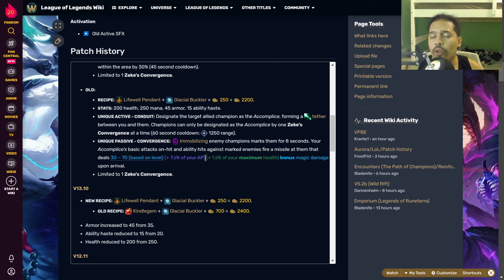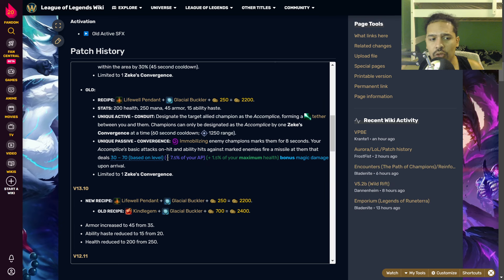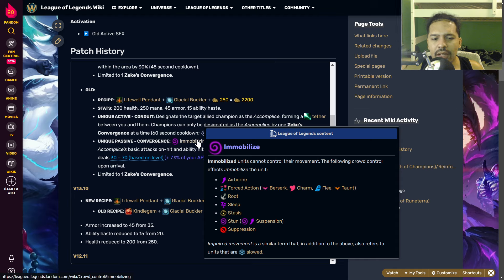Not only was the base damage a lot more than items like Ardent Censer, this was around patch 10.25, before the durability patch where they gave everybody more base stats, more base HP, armor, and stuff like that. So the passive dealt the same amount of damage in a time where damage meant a little more. After the durability patch, a lot of damage in the game got nerfed, but this was kind of not touched.